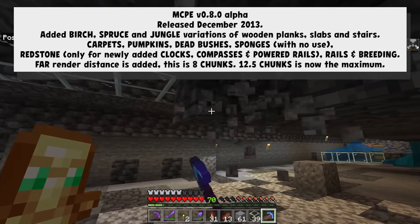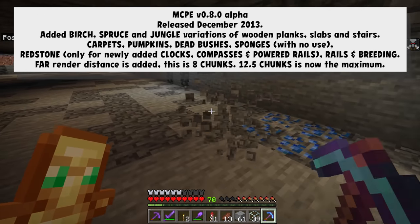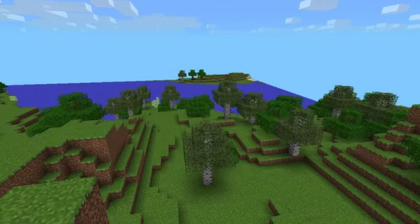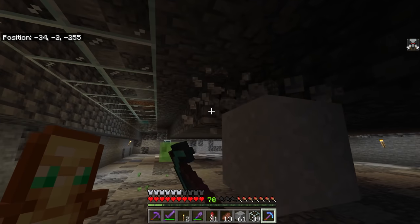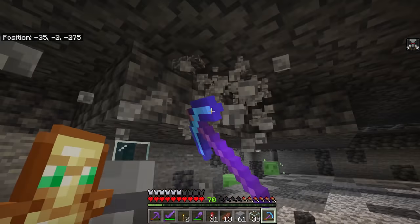Something that was useful was the increasing of the render distance if you selected the far render distance option. The game previously showed 8 chunks of render distance, and after this update you could go to 12.5 chunks. Even as late as 2013, render distance in Minecraft was nowhere near as advanced as it is today — that is one of those advancements that just keeps on giving as computer hardware keeps going upwards.